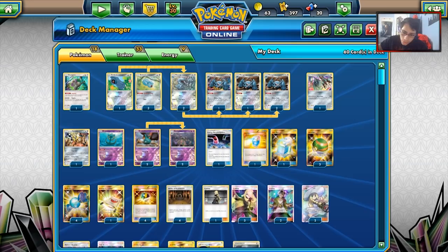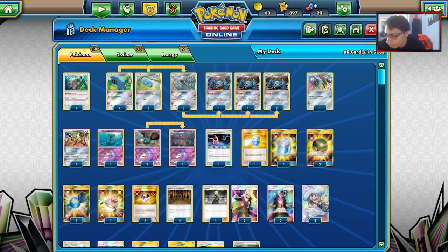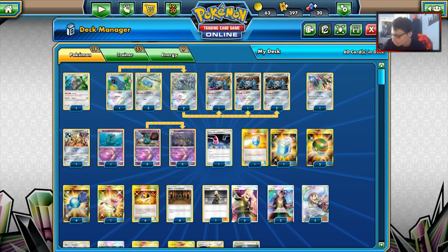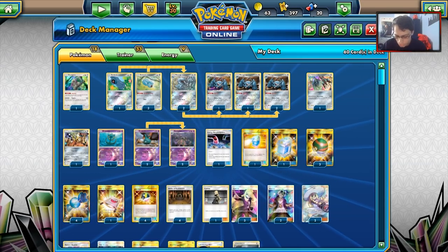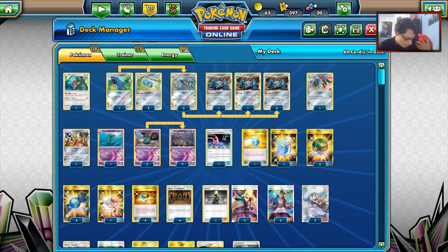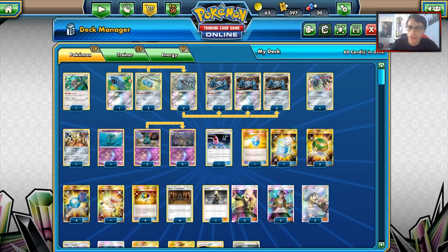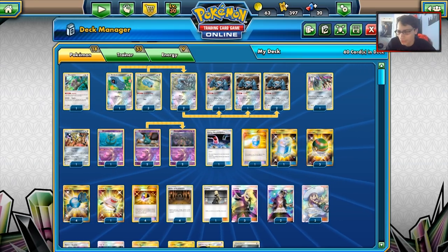I would do some more Dragon Mastery decks, but the prices are still very high for some of these cards. Altaria GX is one I do want to look at, but that card is still insanely pricey. So for now, we are just going to wait until the Elite Trainer Boxes come out - when they come out, the prices will be better and everything should stabilize. Hopefully Dragon Mastery decks will be easier to come by. I'm definitely going to try and do more Dragon Mastery decks, though - don't worry. Maybe the next video will be a Dragon Mastery deck.